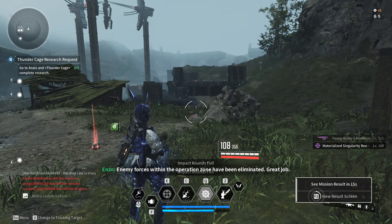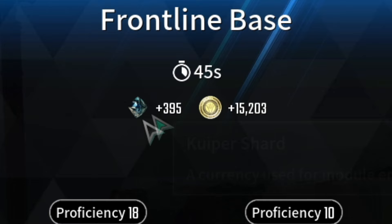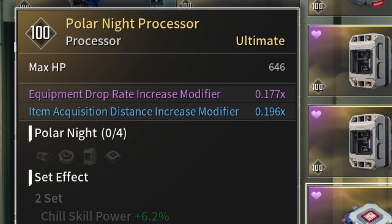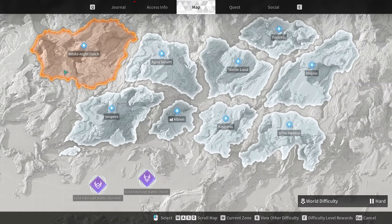But if somebody else starts the mission, sometimes it's even less — like in my footage, 45 seconds. The module's drop rate is only 5%, so don't forget to equip a processor with increased equipment drop rate to increase your luck.